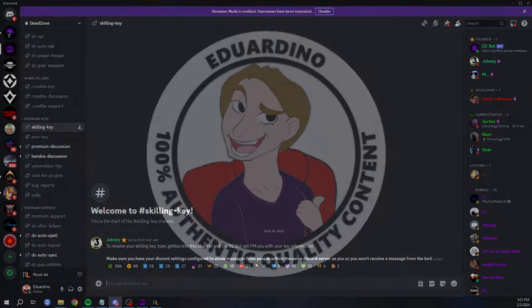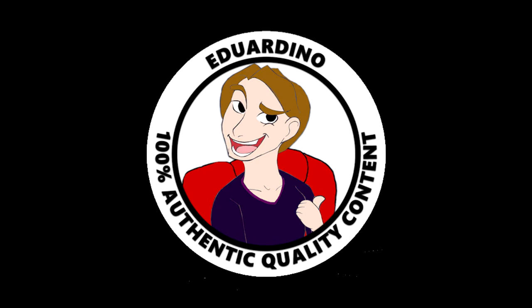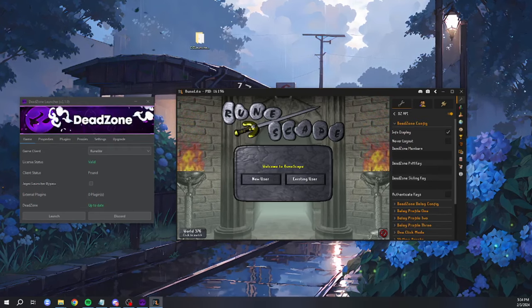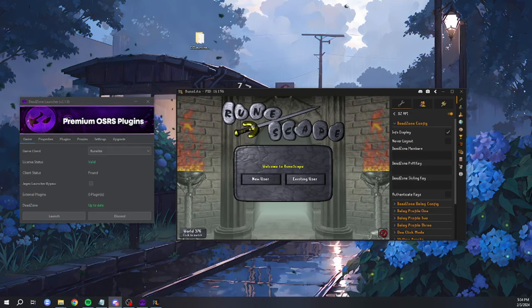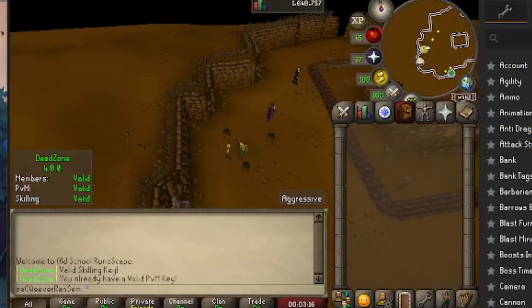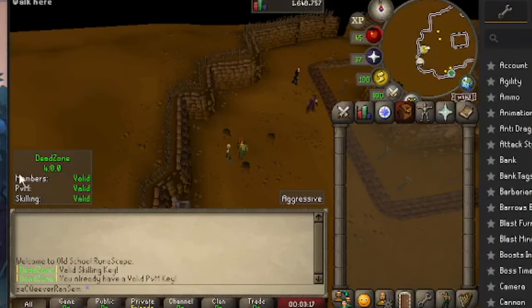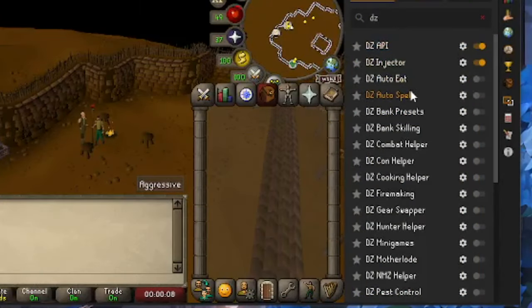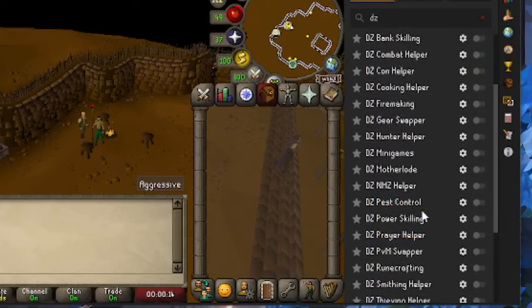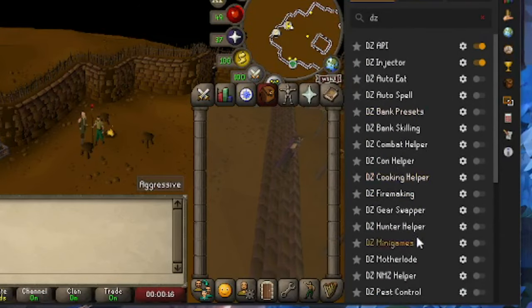Head over to Discord and look for the skilling key and PVM key channels. If you bought the complete bundle, you will require both. If you purchased just one, get the code for that one — PVM or skilling. When your keys are ready, look for DZ API in the plugin search window, open up the settings, paste in your keys and click authenticate keys. Once in game, you should see confirmation in the Deadzone box. If everything shows up as valid, congratulations — you are ready to use Deadzone.